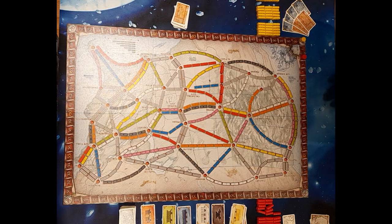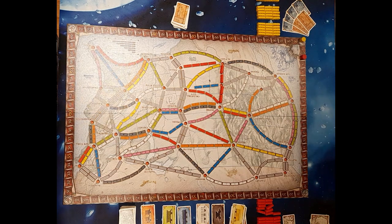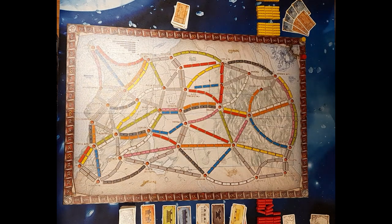At the end of the game you total up the points accrued from placing your trains and the points on your tickets, and the person with the most points wins. The game ends when one player is down to three trains — every other player then gets one more turn before end-of-round scoring is done and the winner is decided.